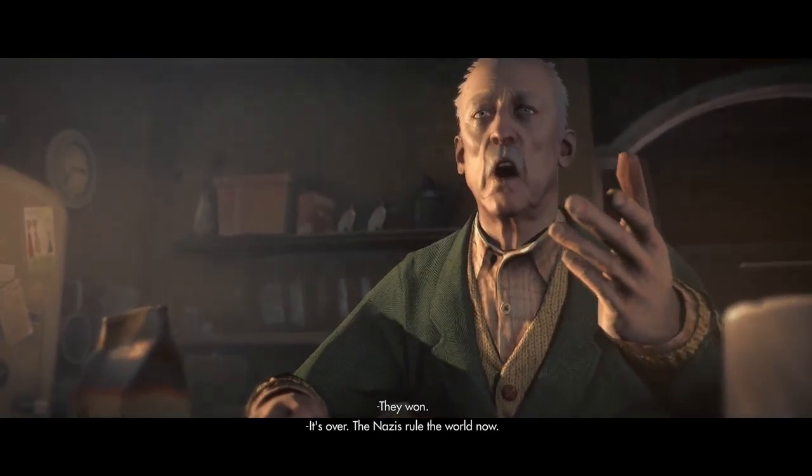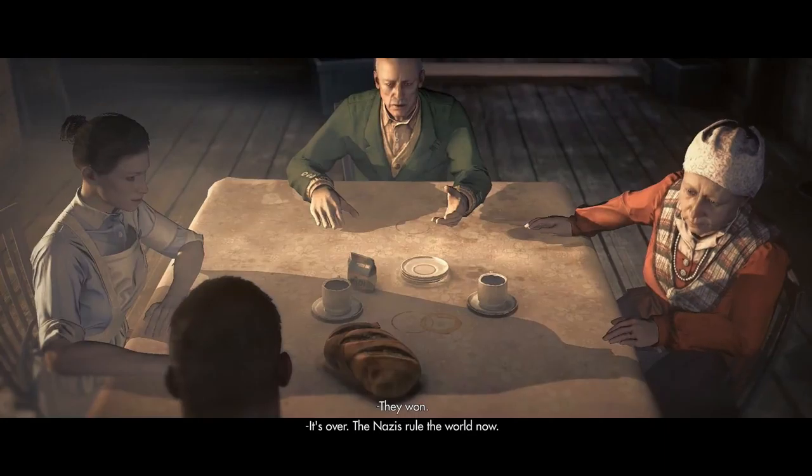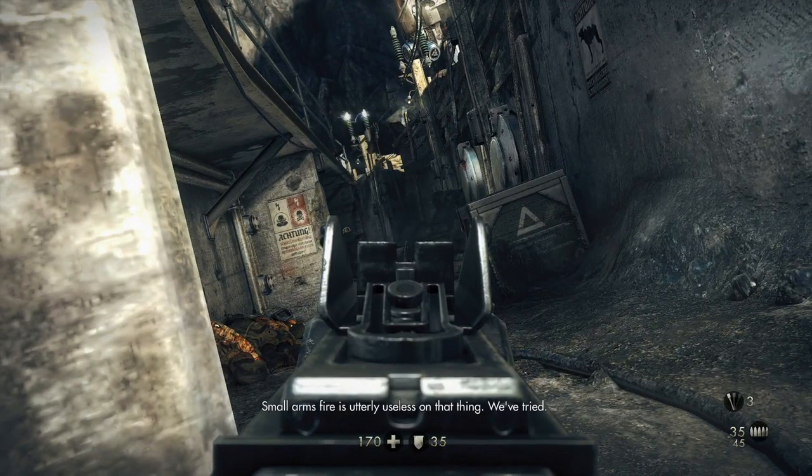You think I'm just going to tell you what it is? Anyways, after a long and hard fight, B.J. suffers a serious head injury and is put into a coma. If that wasn't enough, the Nazis won World War II. Yep, this is an alternate history game. There have been open debates regarding what would happen if the Nazis actually won World War II. But with that out of the way, let's get back to the game.